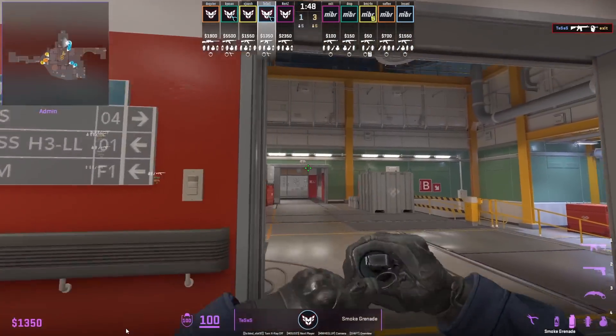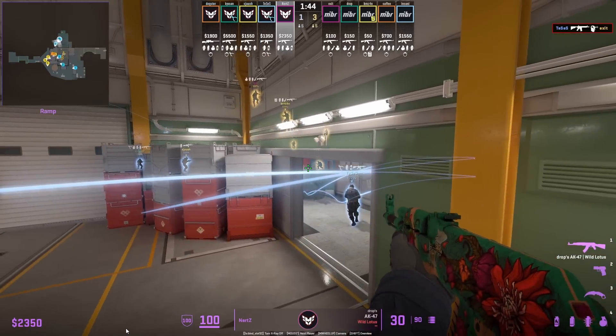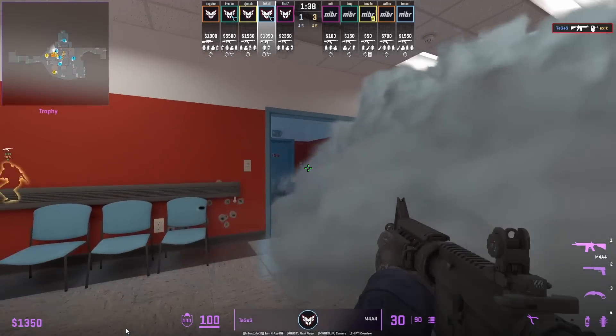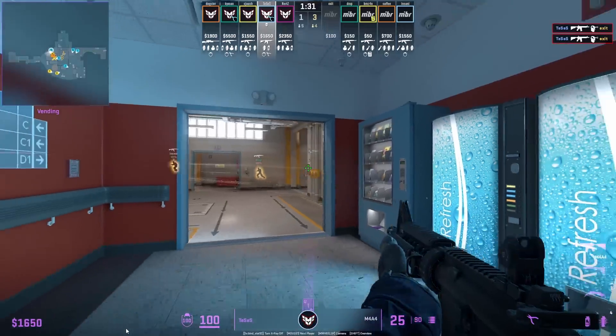Heroic ramp setup where Tesis smokes off trophy and then nades, and he's going to rush into the smoke where his teammate Nurse is going to spray the smoke to make it look like nobody is there, and Tesis keeps pushing and backstabs one T.